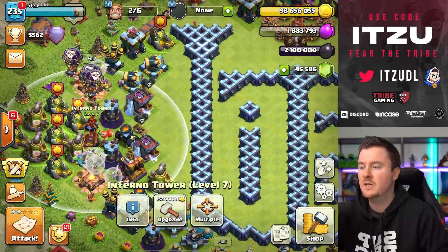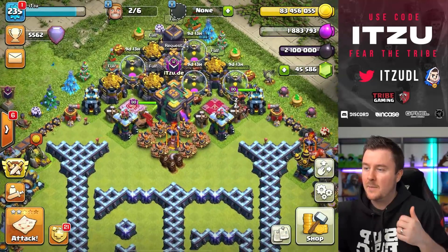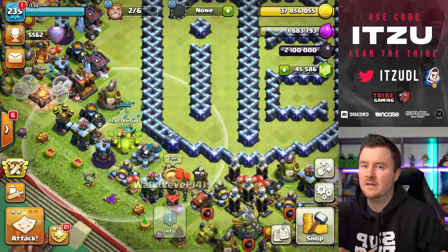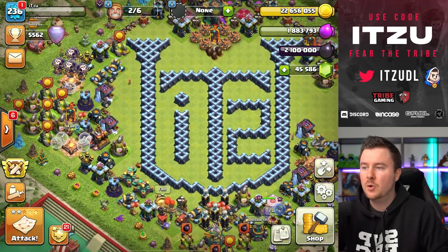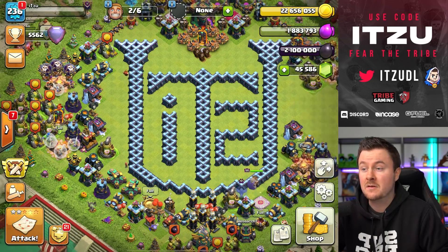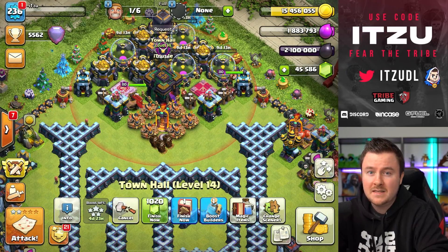The storage upgrades aren't the most expensive, but they take some time, and we don't have too many books of building and don't want to waste them on a nine-day build. We bought a couple more gems. Now let's spend some gold to make sure those key buildings are maxed and we can use our magic books perfectly. Upgrading inferno towers, then scattershots — that's the normal order. Eagle, inferno towers, then scatter — that's exactly what we're doing. We're already really short on gold after just five buildings or so.